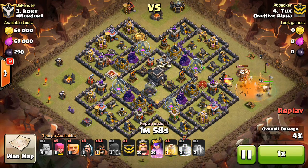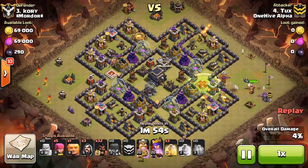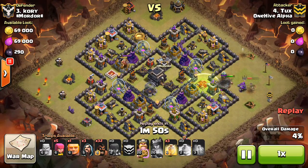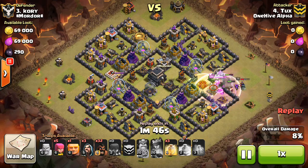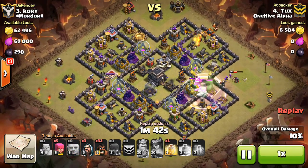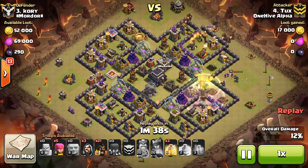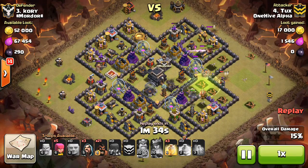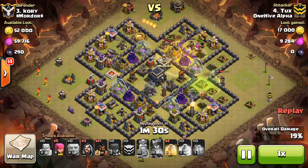Those Witches continue to help out with the push to take out the Queen too. I think he has a Golem in the CC, which he'll drop in just a moment. Jump spell goes down first, now the King. There goes the Golem — I would have dropped it a little earlier, because all those defenses are locking onto his heroes. So you're not going to get that much benefit from the Golem, but it'll do some tanking for the Hogs once they come in. Here comes the Giant, a few Hogs — nice Giant there tanking for the point defense, then going surgical around the base. He has quite a few Hogs, able to take out a lot of defenses one at a time.